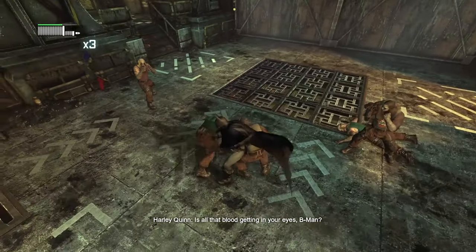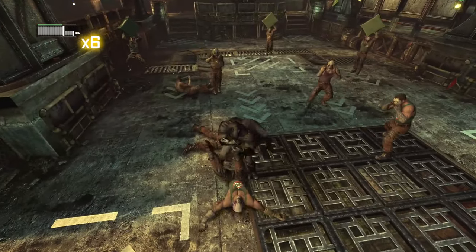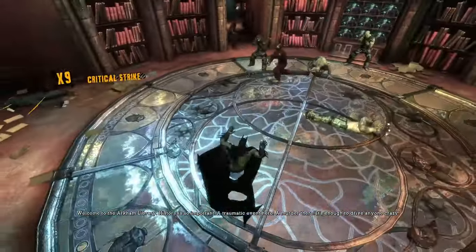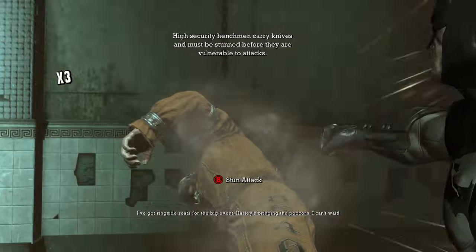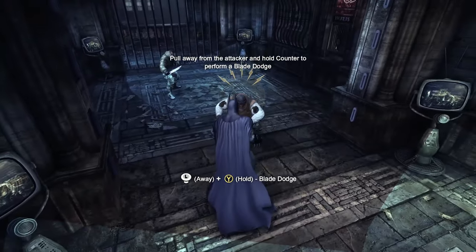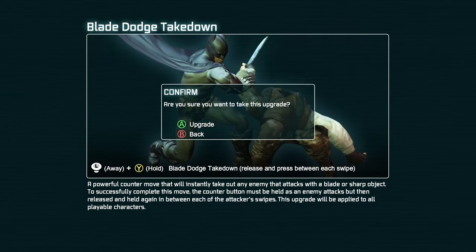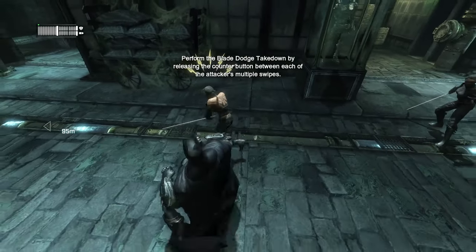Combat is in a weird spot in Arkham City. It expands with new moves and enemy types, while returning enemy variants have to be dealt with differently. A basic example is enemies carrying blades: in Asylum they had a red indicator and we had to cape-stun them; here in City they have a yellow indicator and slash at us three times. We have to dodge these swipes by holding the analogue stick in the opposite direction while pressing dodge simultaneously. We can unlock a blade dodge takedown where a perfect triple dodge results in an instant takedown, but I could never get the timing on console.